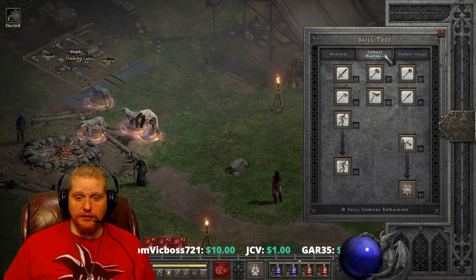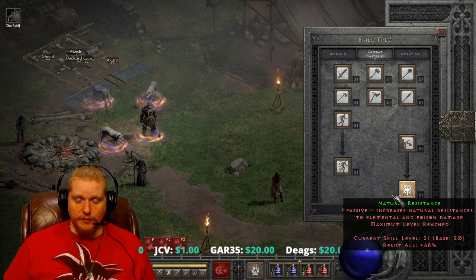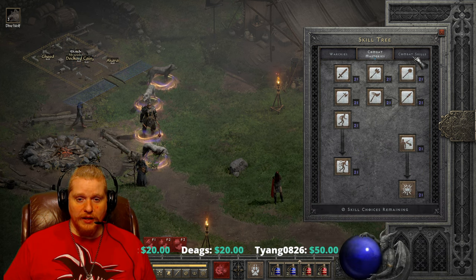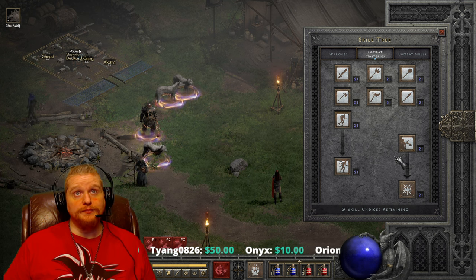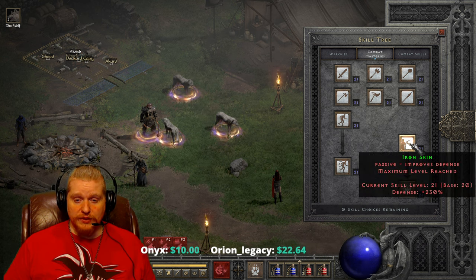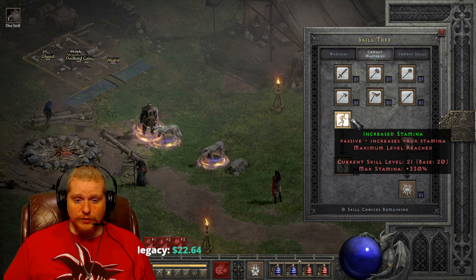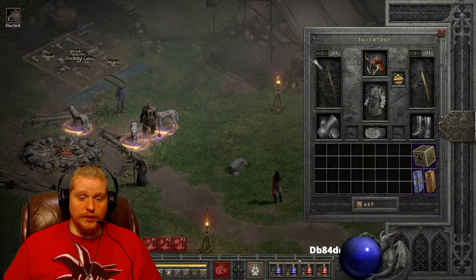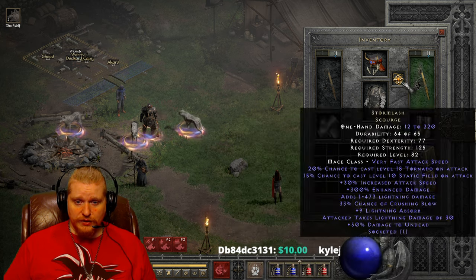Once you start piecing it together, you're going to want maximum mastery, maximum natural resistance, and maximum iron skin. That works out to about 80 points for your chosen mastery, leaving around 35 points to spread between skills. I would probably max iron skin and natural resistance as high as possible, and leave increased speed and increased stamina at lower levels. That way you'd have really nice resistances, great iron skin, and could focus your equipment on other things — like war cry plus skills, crushing blow, deadly strike, and open wounds — to assist the build as much as possible.